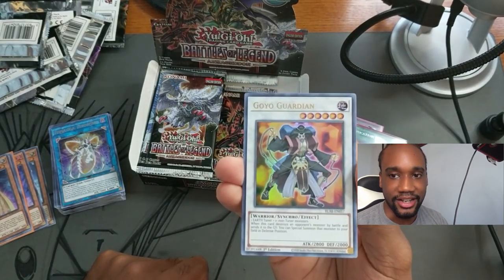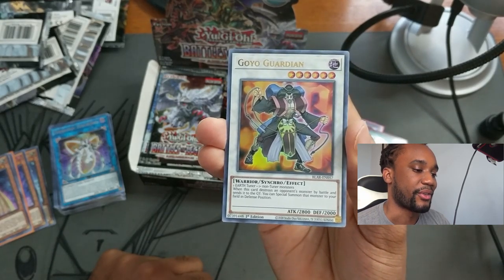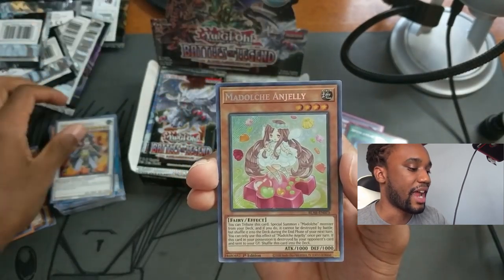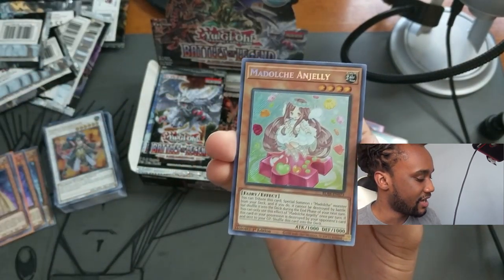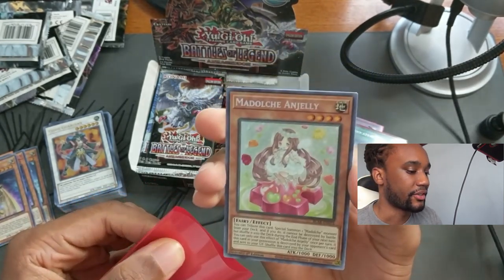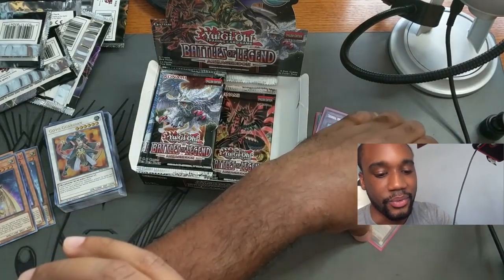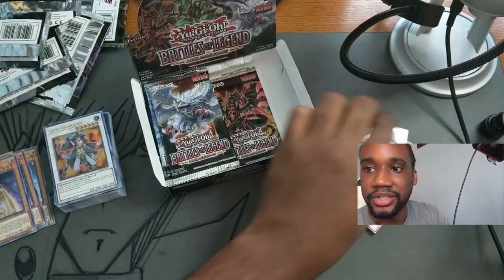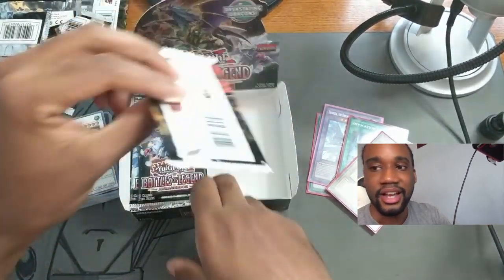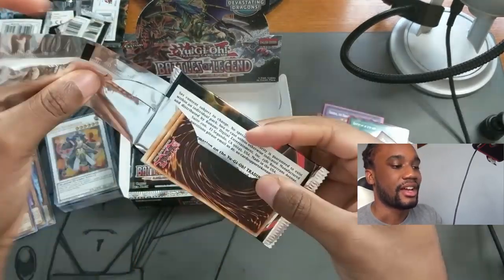Goyo Guardian — I have a history with this card; it's probably the second synchro card I ever pulled. I remember buying it off a friend for five dollars. Madolce Angelly is going to be really good for the Ghost Trick Gal, who's been thinking about making a Madolce deck, so we'll hold on to Angelly for her. Someone says this set corrected the previously mistranslated text on Zeroboros.